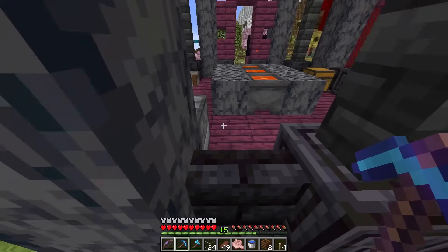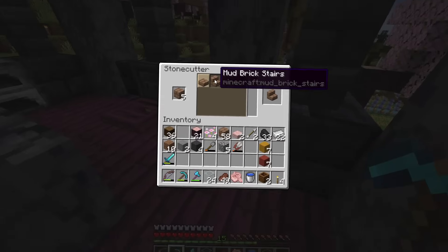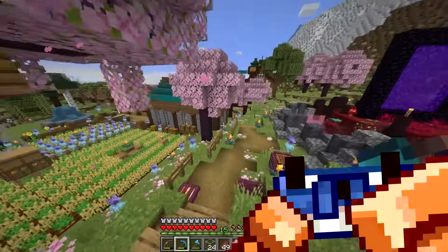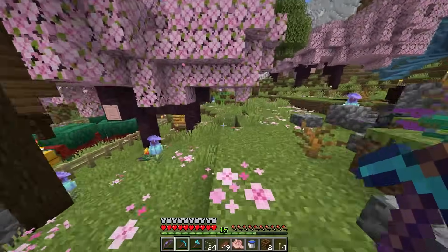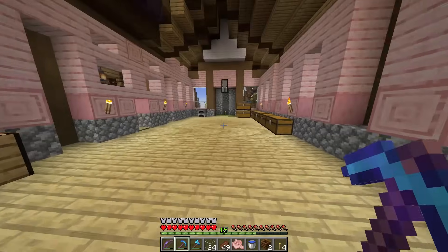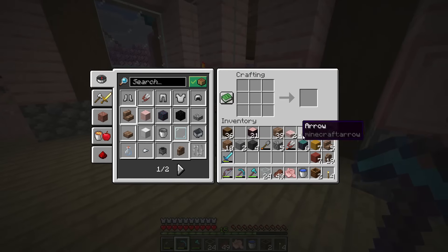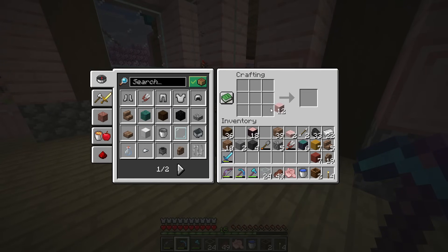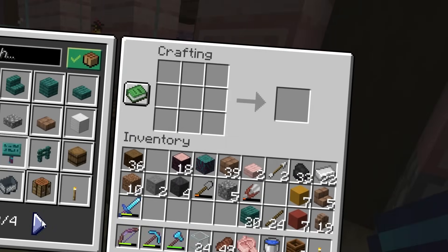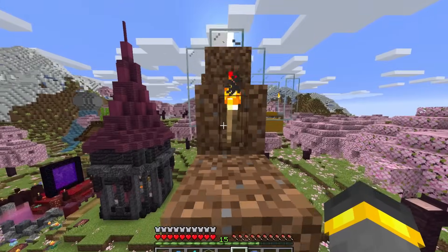I'm recording this Iron Farm episode in the middle of the Minecraft Mobvote 2023. Does somebody smell seafood in here, or is that just a crab? Just as I was finishing up the villager part of this farm, they dropped the crab mobvote reveal video. It's a something that lets you reach a little bit farther when building — for example, when making a beautiful iron farm, including fence gates and signs. That's interesting for sure.